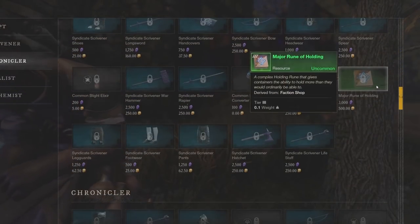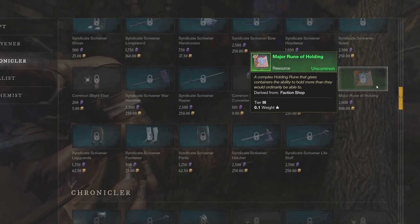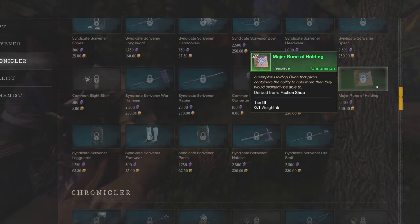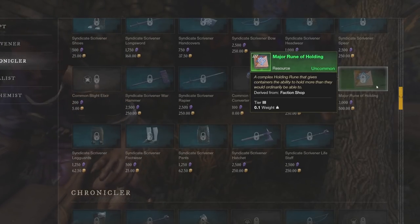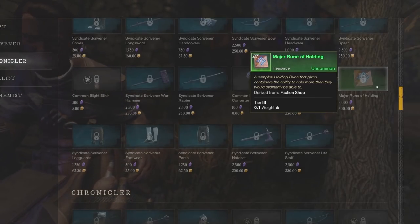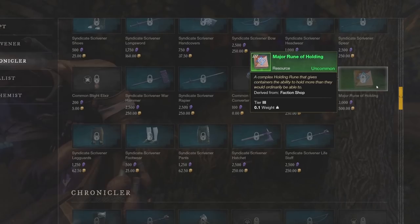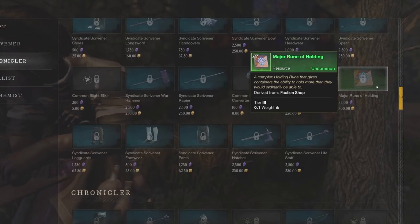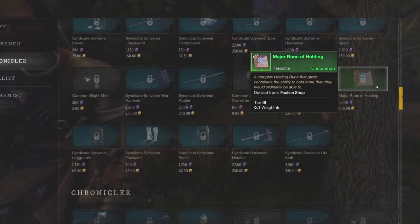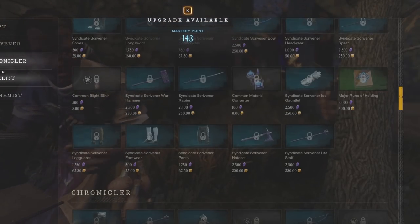This continues to scale — moving to the Major Rune of Holding, think about how much money you'll make if you're level 40 through 60 doing faction missions in higher zones like Brightwood, Weaver's Fen, Mourningdale, or Edengrove, where you can complete PvE or PvP missions very quickly and earn more faction tokens at higher level. The tier 3 Major Rune of Holding sells for about 1,000 to 1,400 gold on the trading post, giving you roughly 500 to 900 gold profit. It takes about 3,000 faction tokens to buy, but in better areas you'll be generating more tokens at the Chronicler rank for sure.